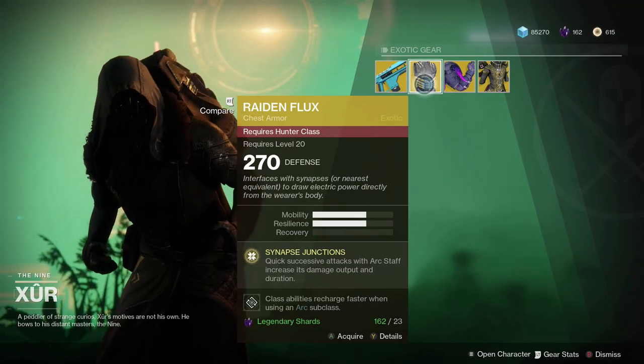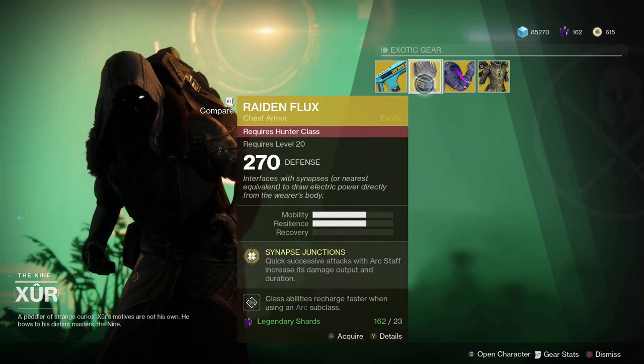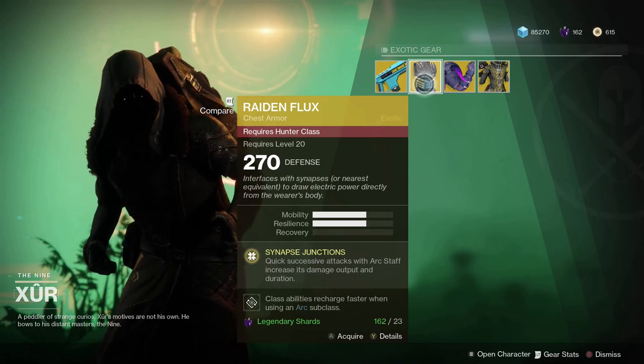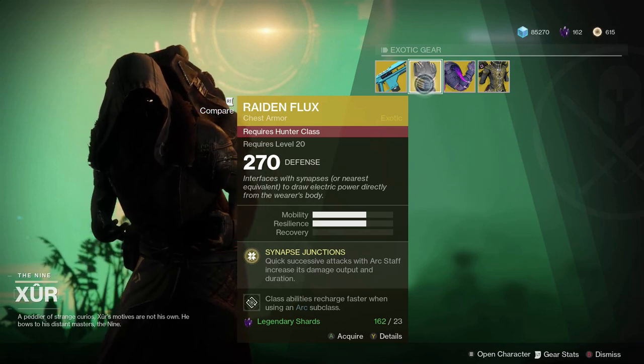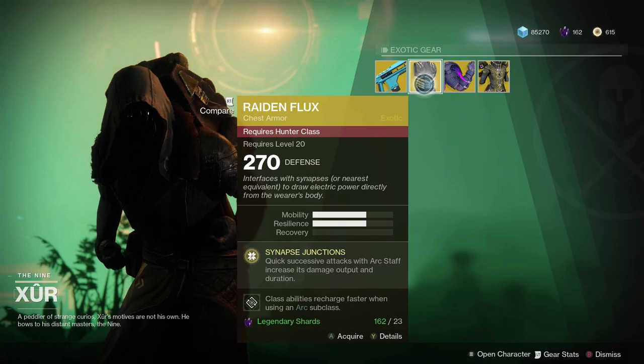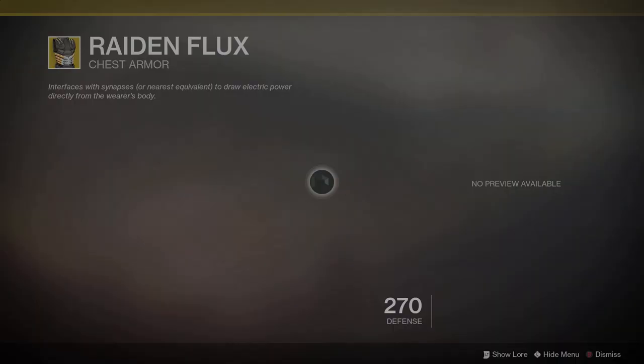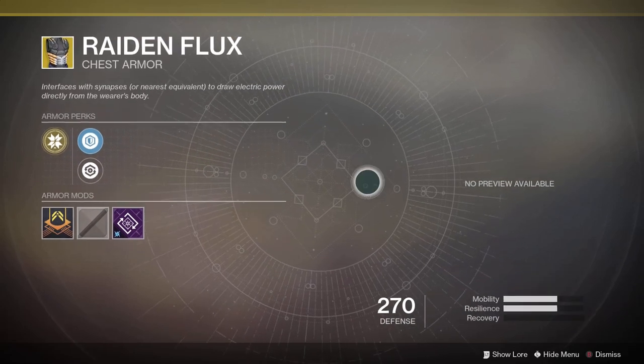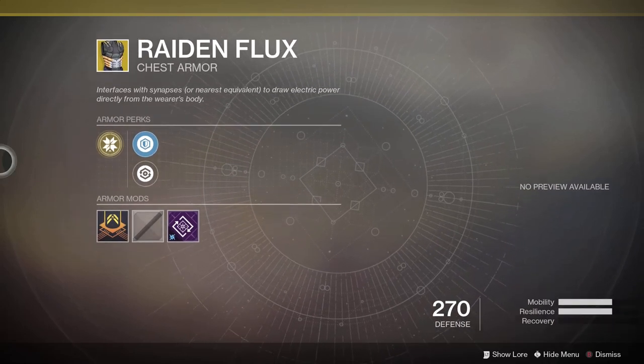Next is Raiden Flux — my brother is a hunter so he uses this. What's special about it? When you have your Arc Strider and keep spamming RB, it makes the damage increase and also extends the duration as you get more kills. Pretty nifty.